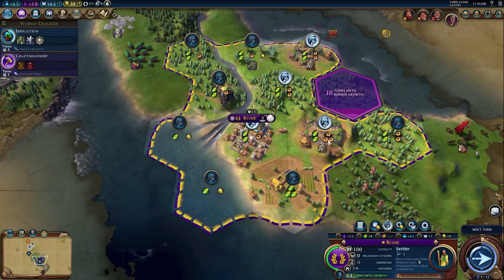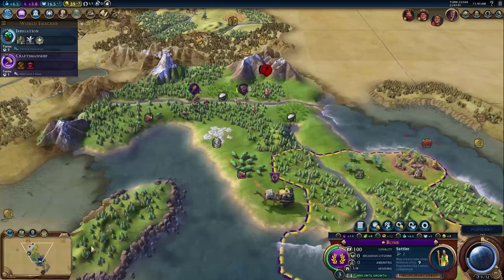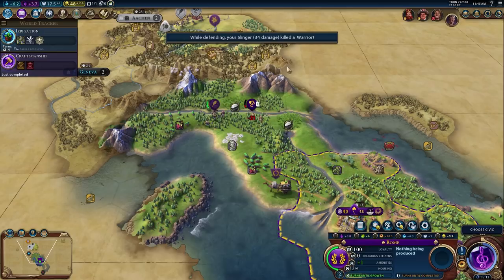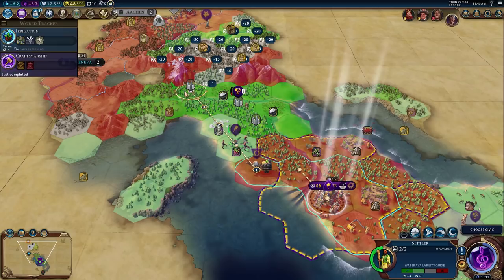We should get Irrigation pretty quickly. We'll send another trade route to Geneva. He hates me — I don't really care. Like I said, I don't anticipate us actually surviving this series, but we'll see. Let's get units in position to block off the path and then I'll protect here. The game is suggesting I put a city right there — it would give much better resources. You convinced me, game — we'll put it over there.